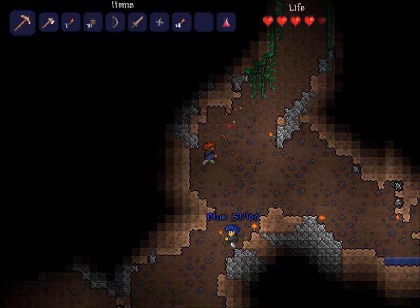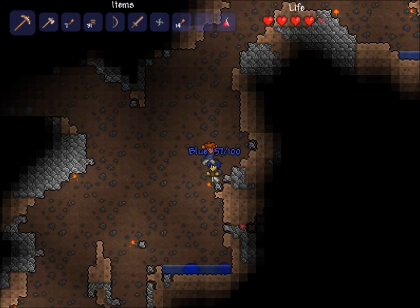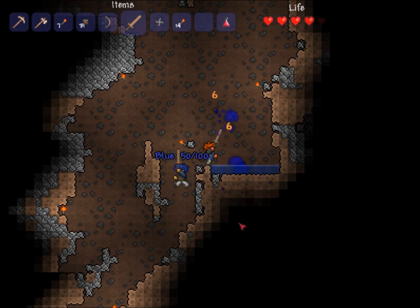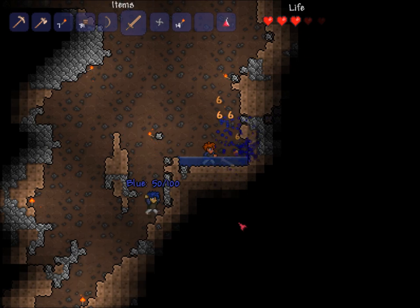In the underground jungle, we got a new type of enemy we just put in recently. It's basically just like a tethered plant, and it'll try to get you. If you actually mine up the tile that it's stuck to, it'll kill it. That's a lot of slimes — like three or four of them, really under the water too.